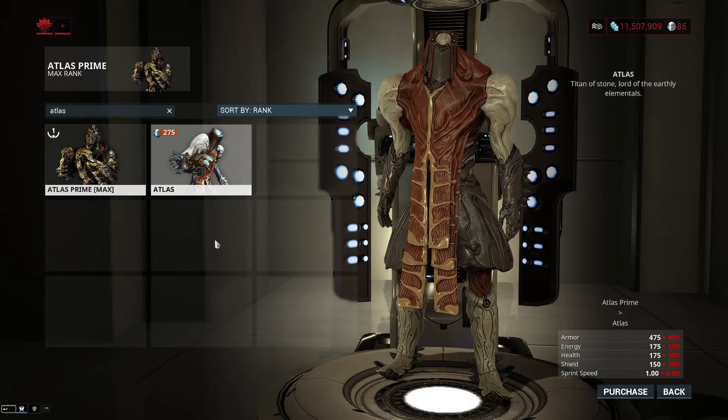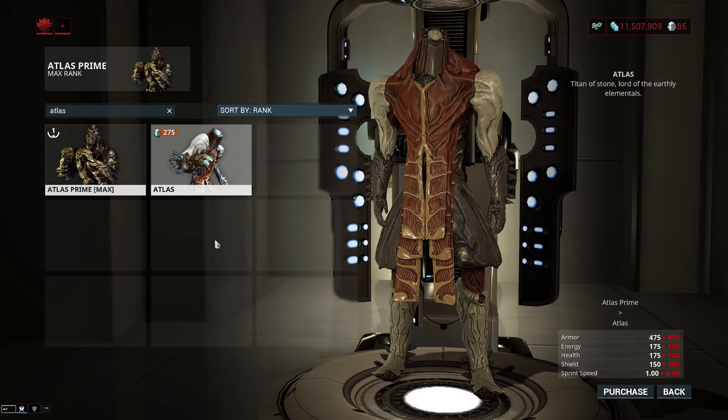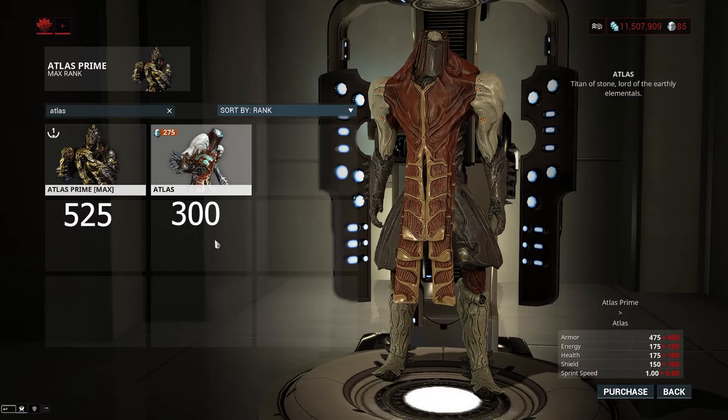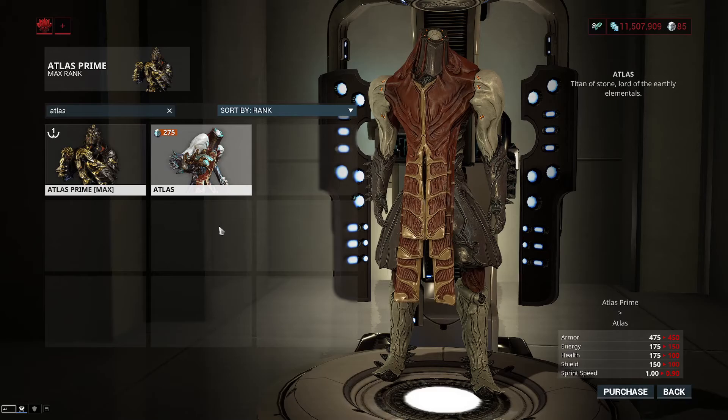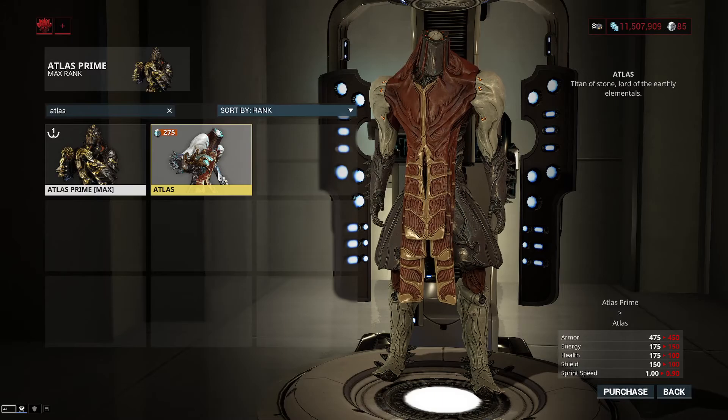Looking at health, that's a big difference. That 75 point difference really makes them stand apart at max rank. The prime is going to have 525 health and the non-prime is going to have 300 health, so when you account for vitality, that's a pretty big loss. In terms of shield, non-prime has a base of 100 and prime has 150 — a pretty big difference, but this doesn't really matter to Atlas much regardless.